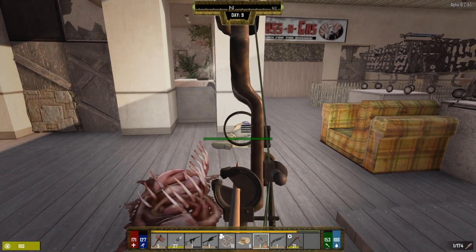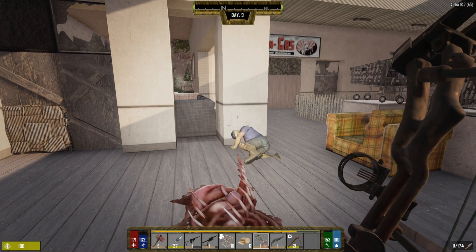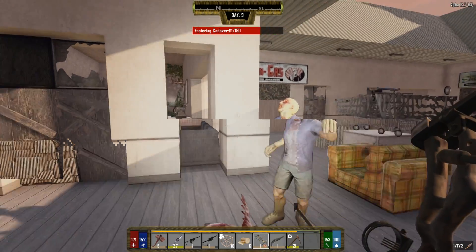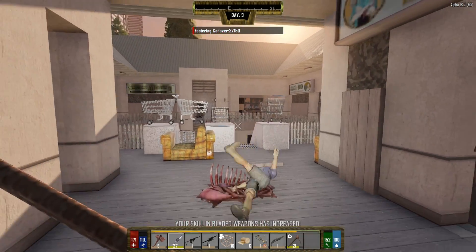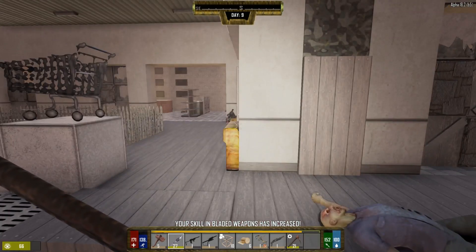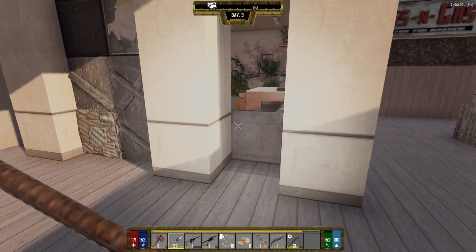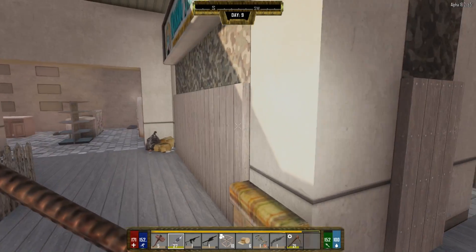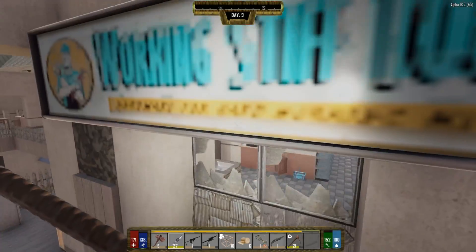Oh there's one right beside us. Let's see if we can get a headshot in on him - his head might be in the wall. Damn, I woke him up. Let's take this guy out. Holy crap, nice - I got him good. Okay, anyone else? It seems there is - I must have woken him up on the other side.